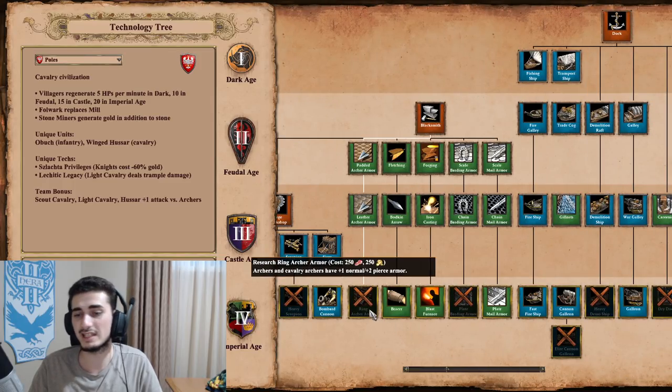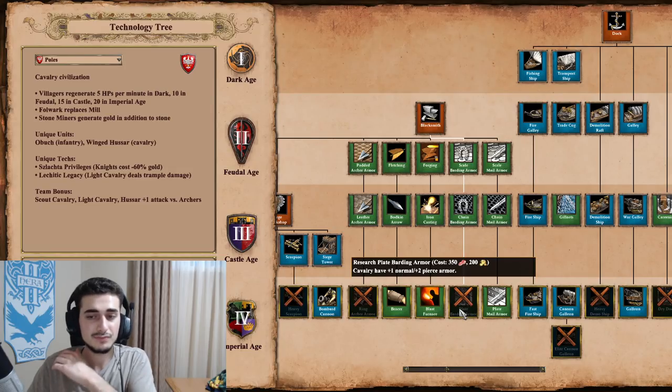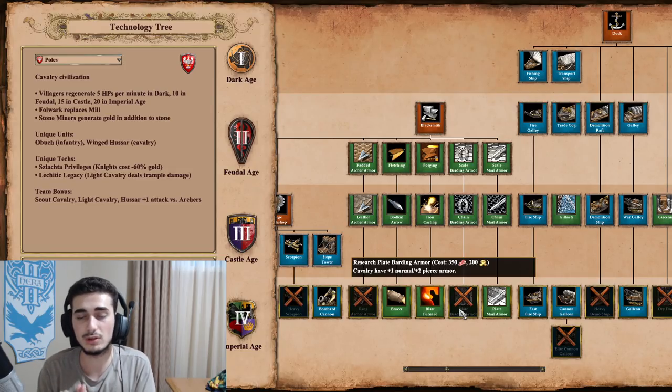The Blacksmith is a little bit lacking. They're actually missing Ring Archer Armor and Plate Barding Armor, which is very significant. This is what makes the Winged Hussar and Cavalier play not that great, especially against Archer civs. My best advice is to only go for the Cavalier play against Cav civs, because against Archer civs you'll get roasted in Imperial Age without Plate Barding. If you go for Knight or Cav play with the Unique Tech, try to end the game in Castle Age versus Archer civs.